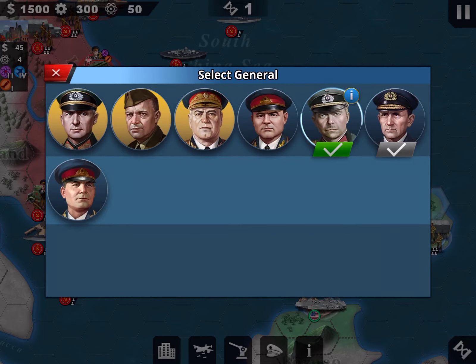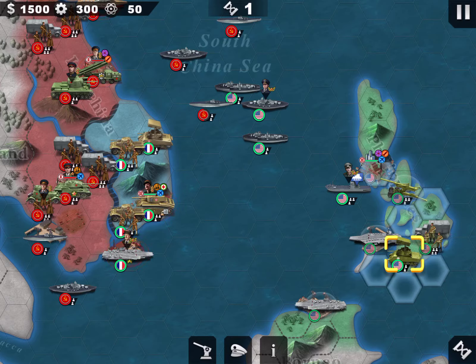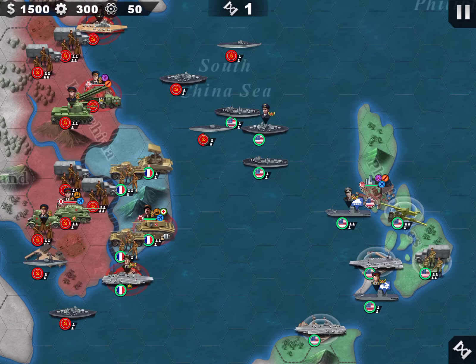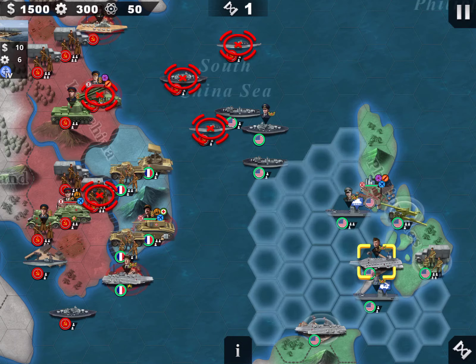Then the land operation: the barrier on the tank, the colonel on the artillery. I have two generals left, so I'm going to use Assman on the aircraft carrier.